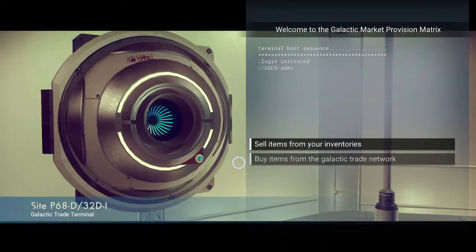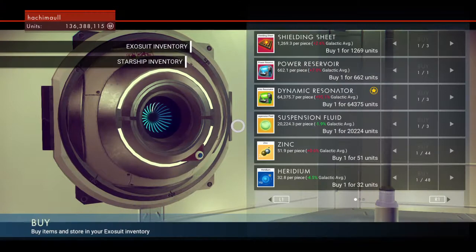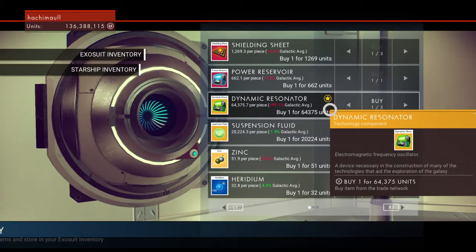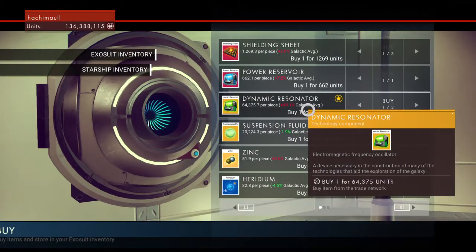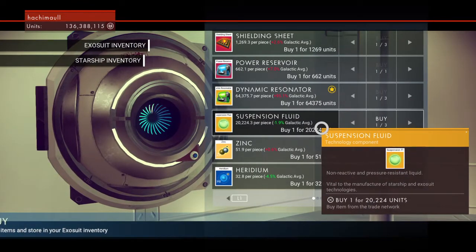So what we want to do is go to our star bases. I'm at one now — see what has a little star next to it? Like right here. I normally like to do this with dynamic resonators. If you see one next to suspension fluid, don't do it.